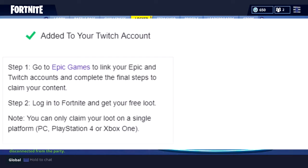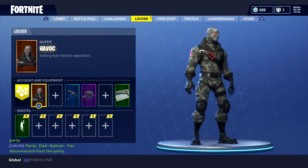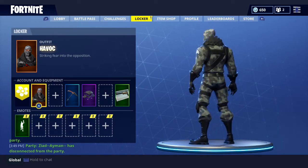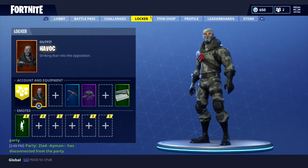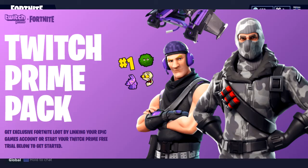Just follow these steps guys: go to Epic Games, link your Epic and Twitch accounts, and complete the final steps to claim your content. You can only claim your loot on a single platform, so make sure you choose wisely. You just click 'Epic Games' right there in the steps and it'll bring you to this page right here — the Twitch Prime pack.